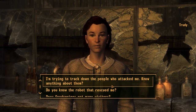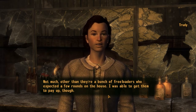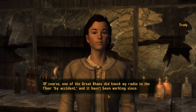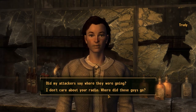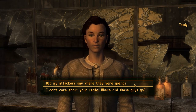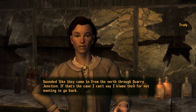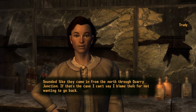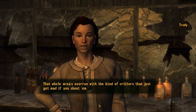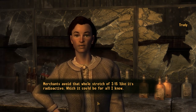Do you know anything about the people who attacked me? Not much, other than they're a bunch of freeloaders who expected a few rounds on the house. One of the group did knock my radio to the floor by accident and it hasn't been working since. Didn't they say where they were going? They were having some kind of argument about it, but the guy in the checkered coat kept shushing them. Sounded like they came in from the north through Quarry Junction. That whole area is overrun with critters that just get mad if you shoot them. Merchants avoid that stretch of I-15 - which could be radioactive for all I know.